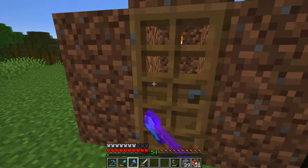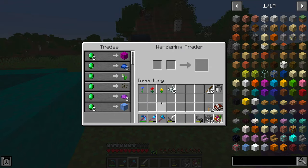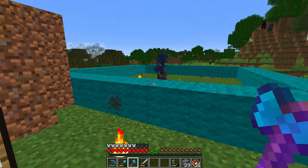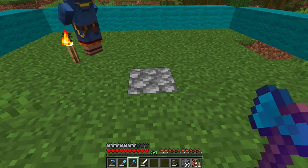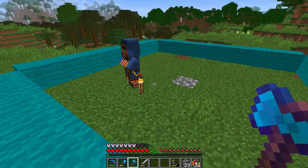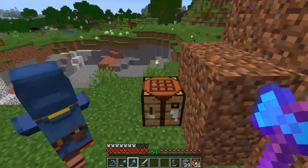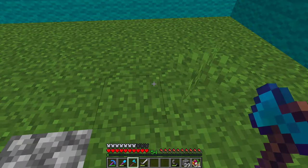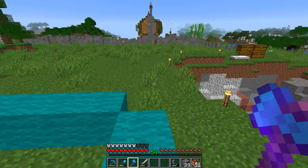Now we can go outside, and there's a wandering trader hanging around being a nuisance — not even offering any good trades, though he does seem to have lost his llamas, which means I might be able to keep them. This little block just here marks the center of the skeleton spawner, and I'm standing not very far from it — probably only about 10 blocks under the ground. If I stand here you can even hear the water sloshing around in the skeleton farm.